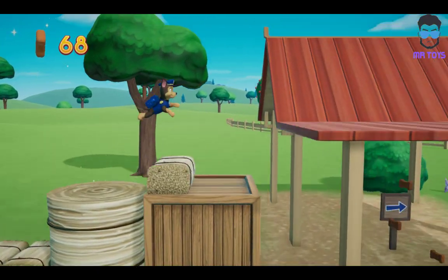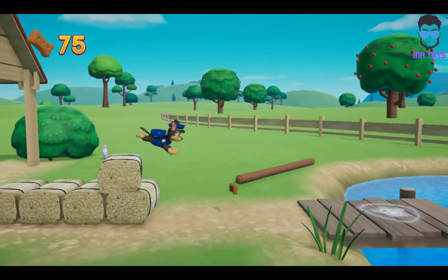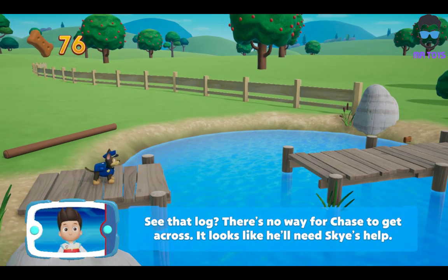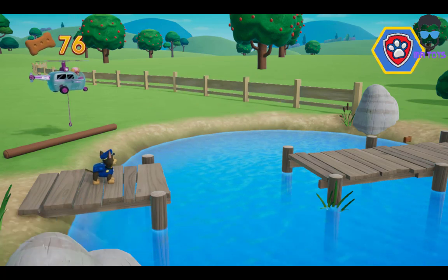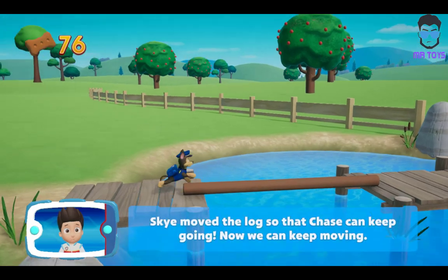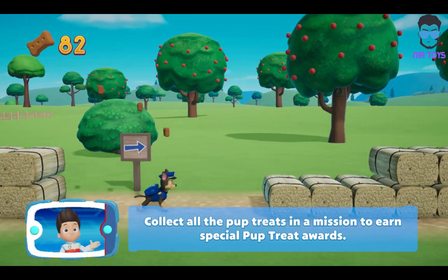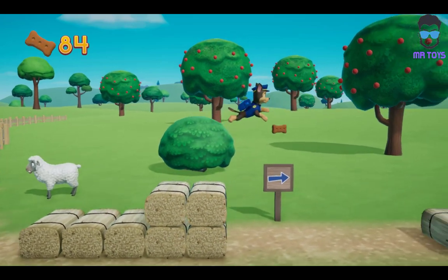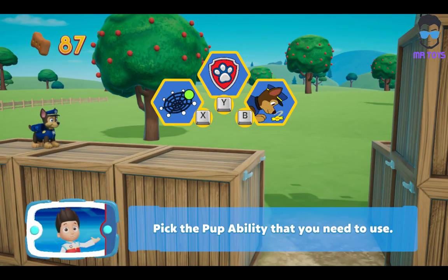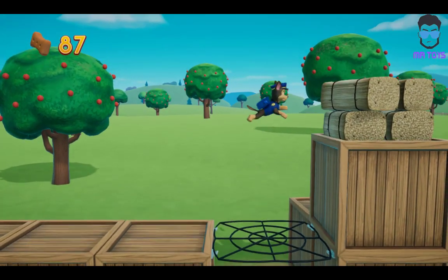Great job, we're almost there. See that log? There's no way for Chase to get across. It looks like he'll need Skye's help. Skye moved the log so that Chase can keep going. Now we can keep moving. Collect all the pup treats in a mission to earn special pup treat awards. Pick the pup ability that you need to use. You did it! Way to go!